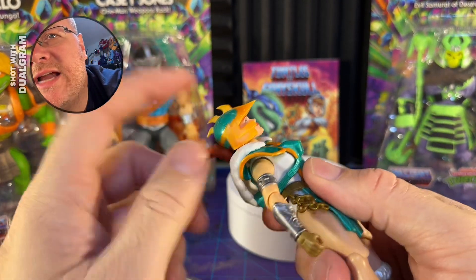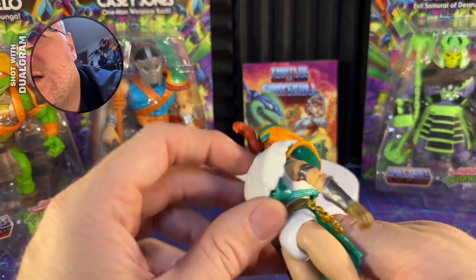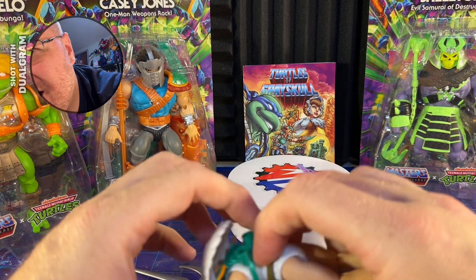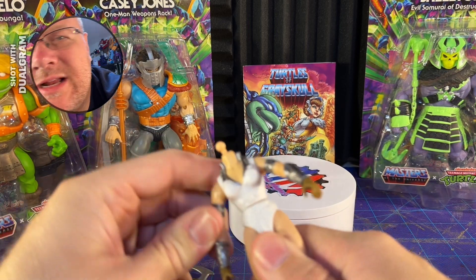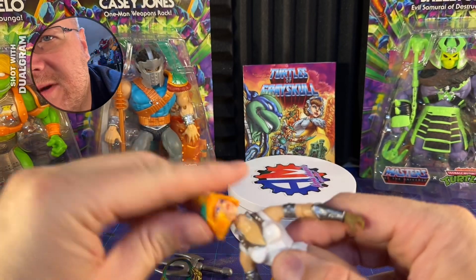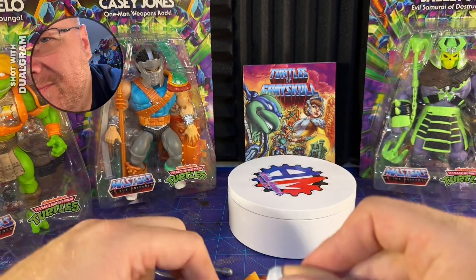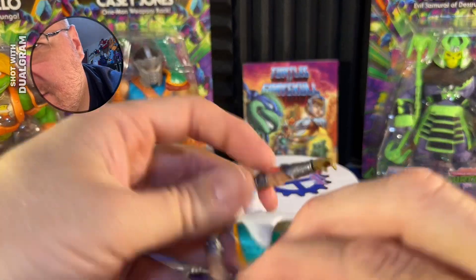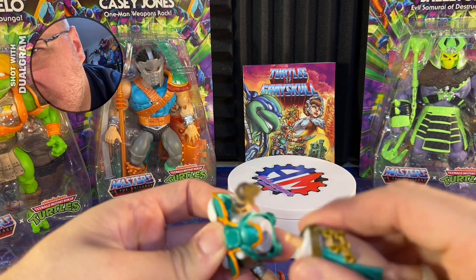Her head is attached, so you can't even swap this out with anybody else's. It is a rubbery thing. This does spin, which is interesting. Looks like her armor does remove, so let's pop that off and see what's underneath. It is the better clamp system, and I'll be honest — I kind of like this more than anything. It's just a weirdly colored Teela outfit. She's like alternate universe Teela. I'm sure I can just pop another Teela head on there.